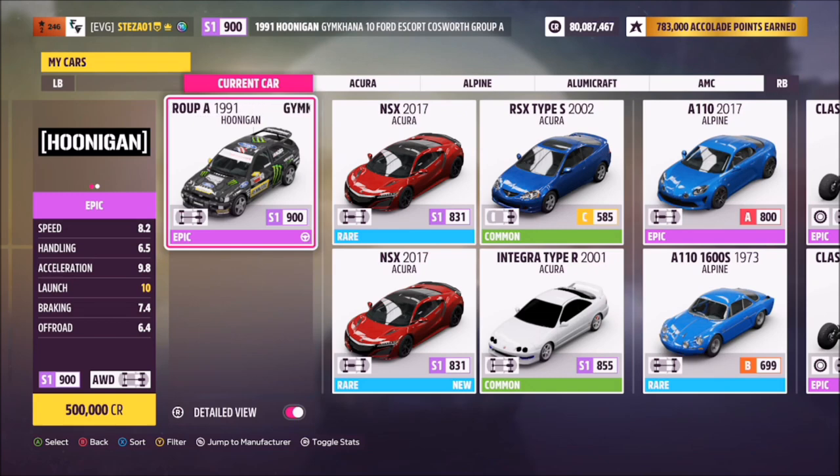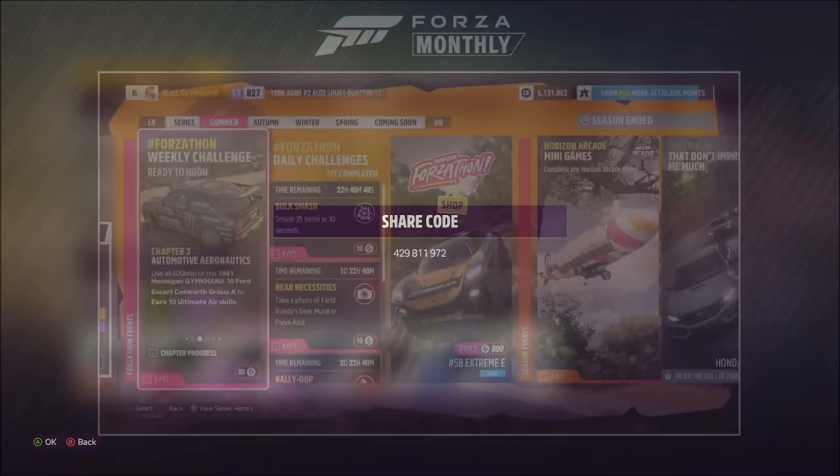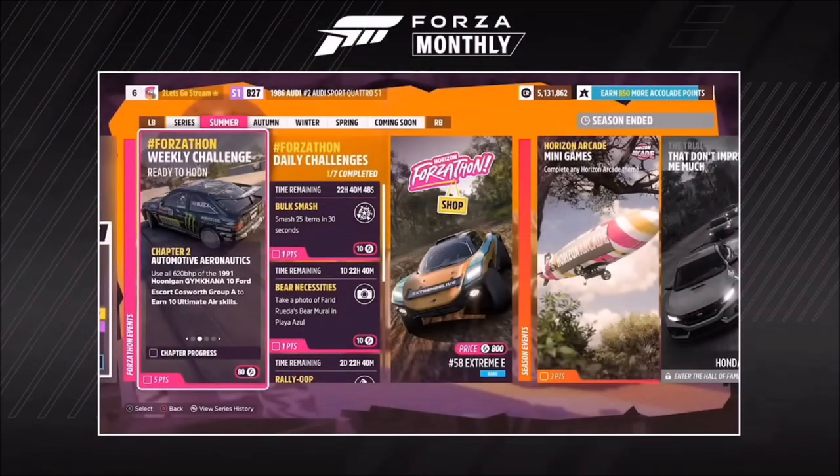This is the car in question: the '91 Hoonigan Gymkhana Ford Escort Cosworth. It will set you back half a million credits if you don't own one already. I've created a tune for you guys called Treasure Hunt — probably because I created it for a treasure hunt a while back. The share code is 429811972 and hopefully it should make life a bit easier.